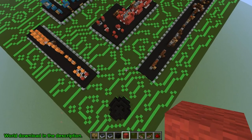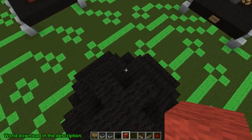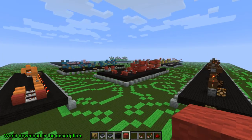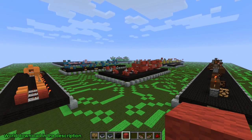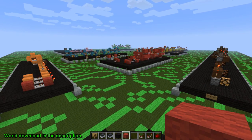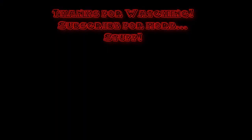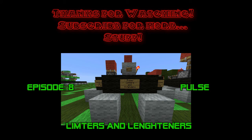Anyways guys, that is it for me today. If there are any circuits you guys would like posted on here or updated, please send me a pic or a video and I will put them in the world. If there is a type of circuit that I'm missing, just let me know and I will make sure to add a node for them. Alright guys, as always keep crawling, and peace out. A pulse limiter reduces the duration of a pulse - it's very simple - and a pulse lengthener extends the duration.